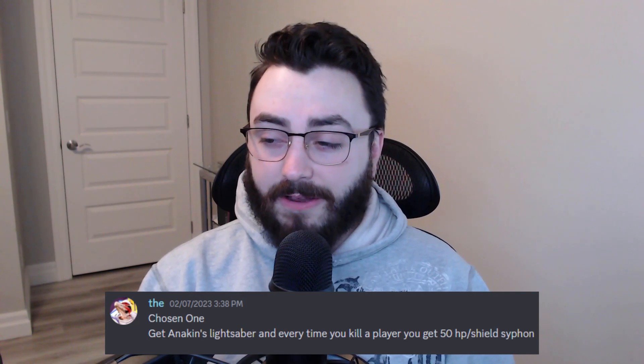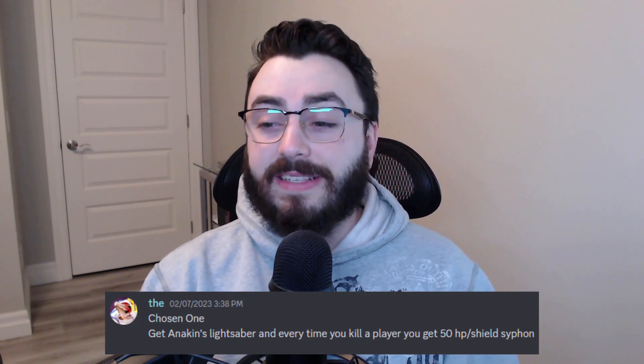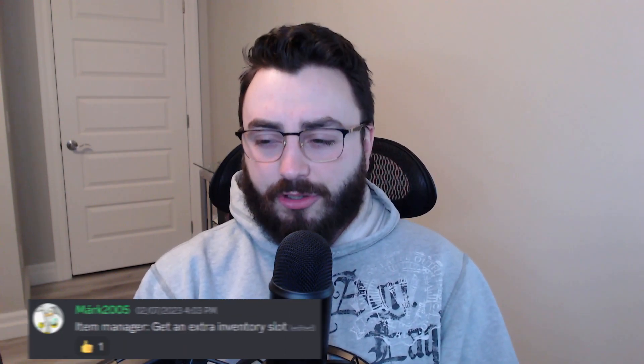Starting off, the first one: Chosen One. Get Anakin's lightsaber, and every time you kill a player, you get 50 HP, shield, and siphon. I actually really like that for Chosen One, and the name for it is just absolutely perfect. Get Anakin's lightsaber — every time you kill a player, you get 50 HP, shield, and siphon.